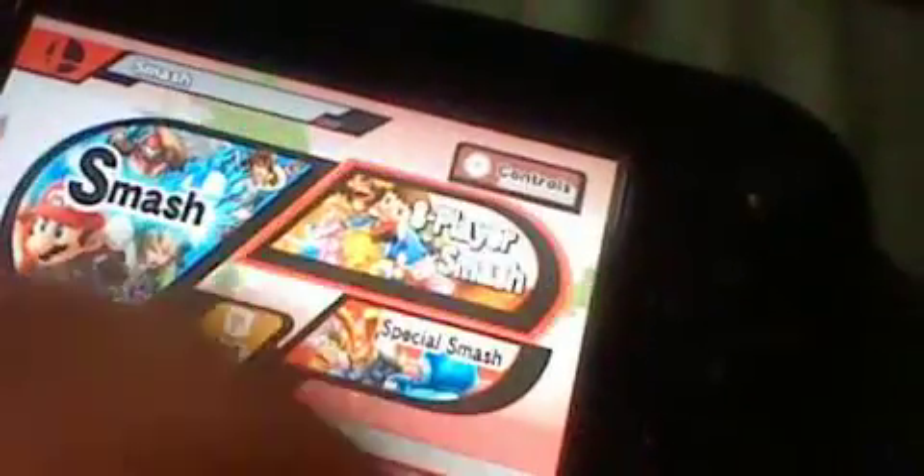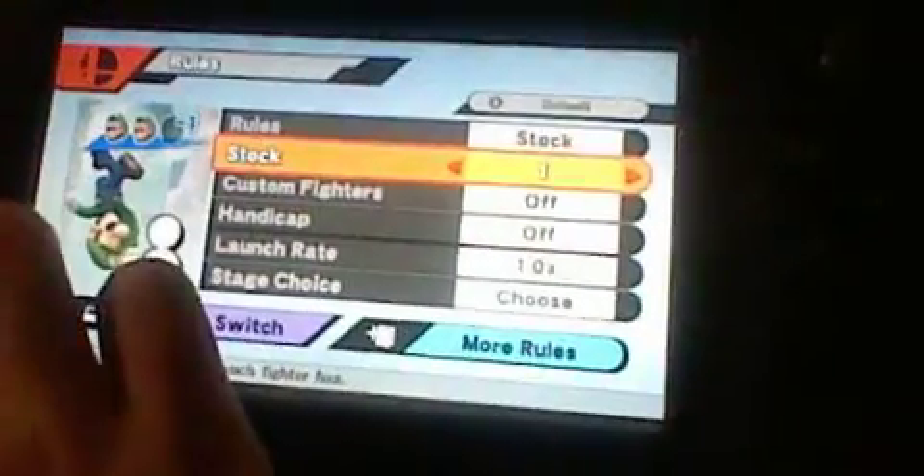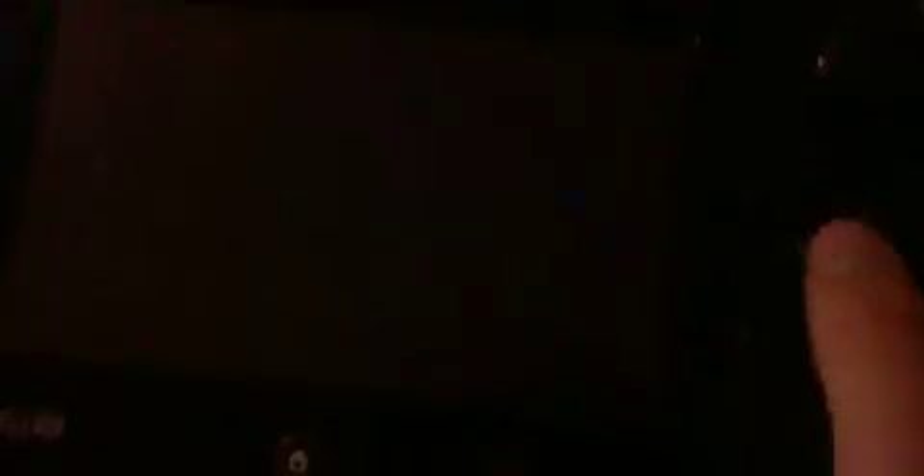We're gonna go with 8-player Smash here — Smash, solo. Let me change the rules up for a second. I'm gonna set the stock to one, and go to Item Switch — gonna turn all of them off except one, which is Smash Ball. Set it to high.